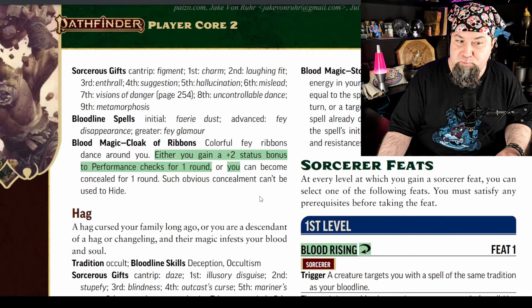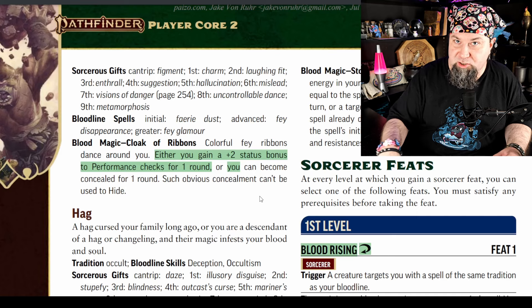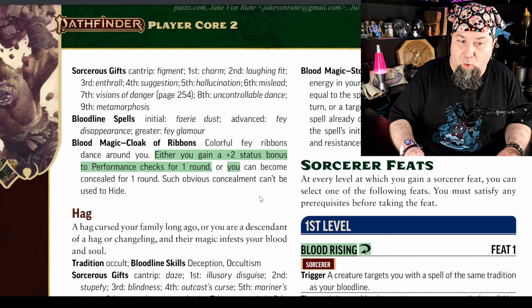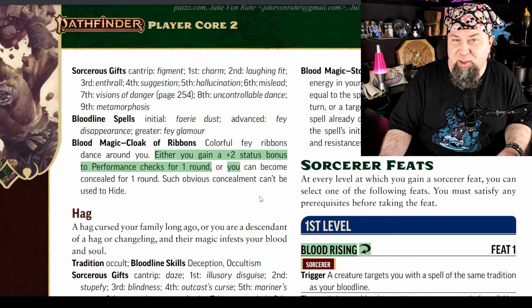Fae bloodline: the blood magic cloak of ribbons is different now — it's not just concealment. It's either you gain a plus two status bonus to performance checks for one round, or you can become concealed for one round — just you, not any target. It makes sense for Fae.